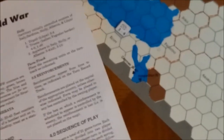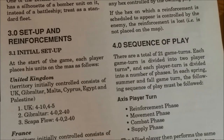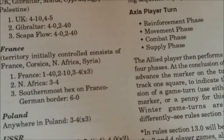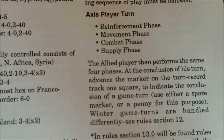Next we have the sequence of play. It's a fairly simple, straightforward sequence. There's a total of 21 game turns. Each game turn is divided into two player turns, and each player turn is divided into a number of phases. In each spring, summer, and fall game turn, the sequence is: the Axis player's reinforcement phase, the movement phase, the Axis player's combat and supply phase. Then the Allied player performs the same four phases. At the conclusion of his turn, he advances the marker on the turn track one space, and that concludes the game turn. Winter is handled differently and we'll get to that in the back of the rules.